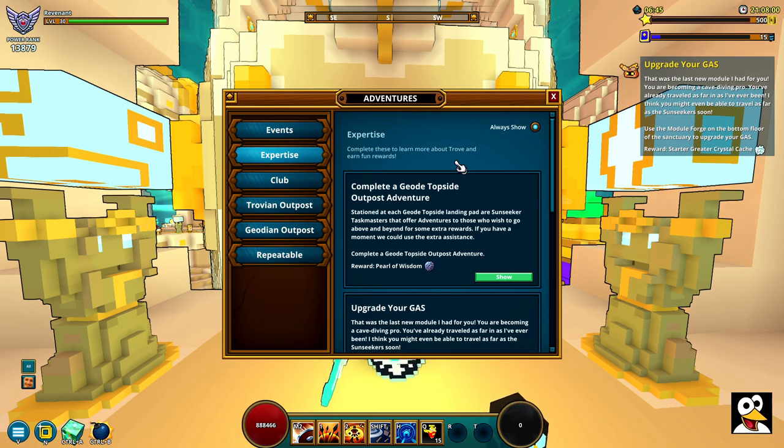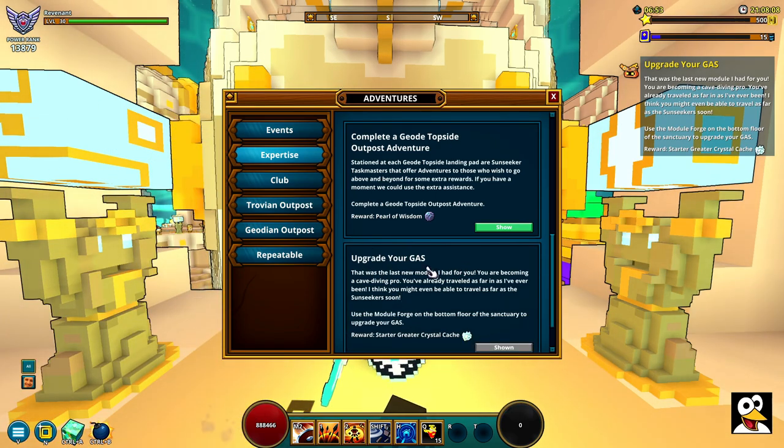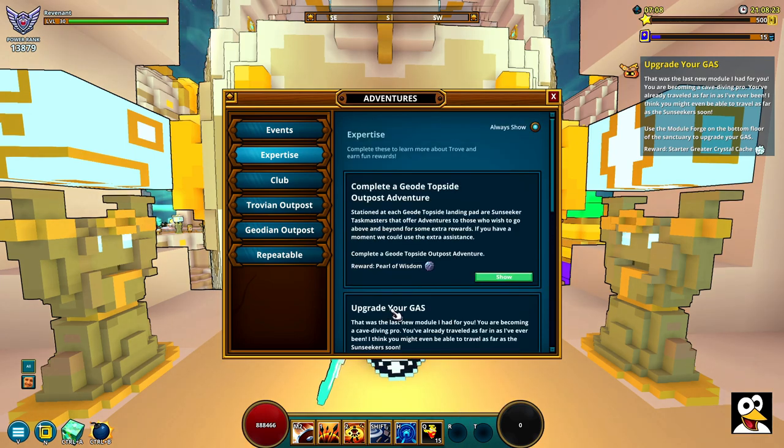The first quest is going to be called 'Go to the Moon Glow Grotto.' So if you haven't done anything at all, it will be named that — it will not be named 'Upgrade Your Gas' because I'm on step 16 of this one. I think there are like 25 or 26 steps in total. But it's going to take you through each and every single thing you want to do as for getting into Geode. So make sure you follow this.